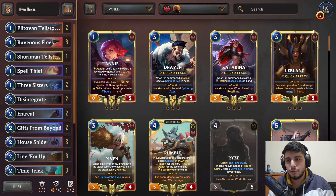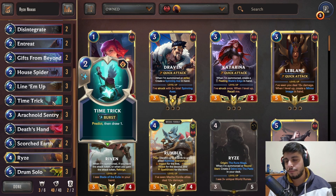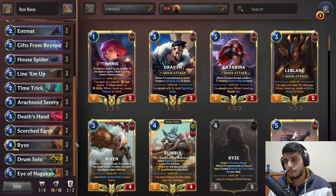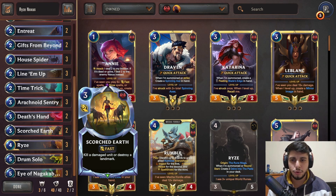The Noxus version has removals - Ravenous Flock, which is sort of broken, it has Death Hand, and it has Scorched Earth, which is really good. Scorched Earth is good in the mirror because you can destroy your opponent's landmarks and slow them down.